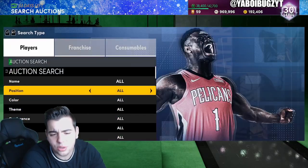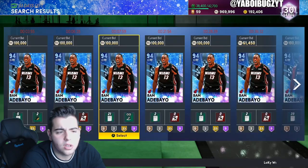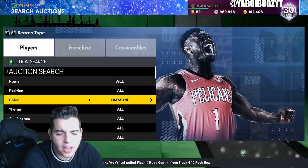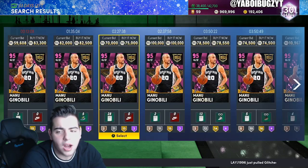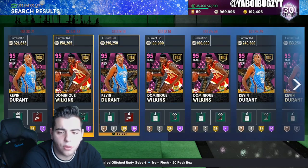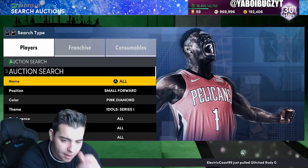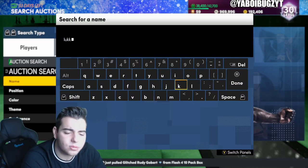Let me check what Bam Adebayo is going for — wow, he might be a good snipe filter, though it could be risky. Also, the Idol Series pink diamond filter at 500 is insane. You could also use small forward pink diamond since Grant Hill, Dominique, and KD are all small forwards on this filter. The Idol Series filter is good if you're specifically going for idol players, but the Eastern small forward pink diamond is still a lot better overall.